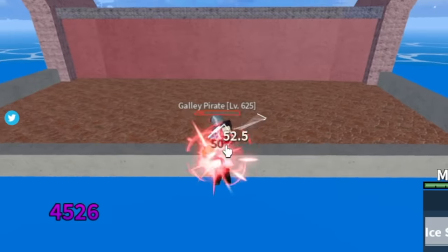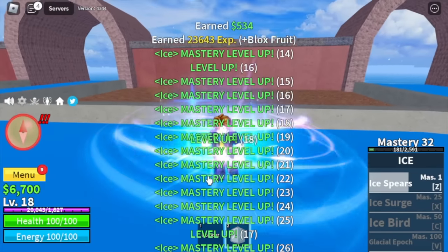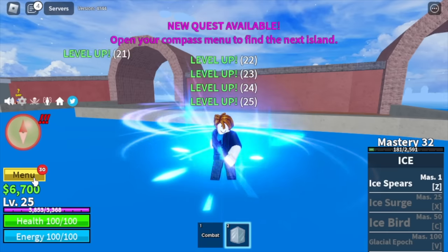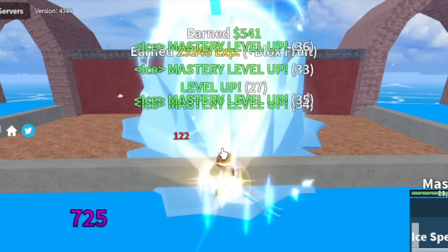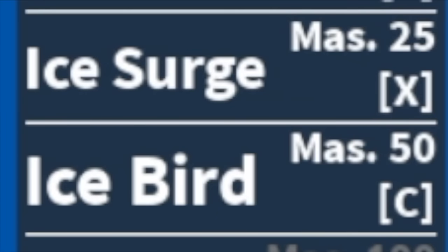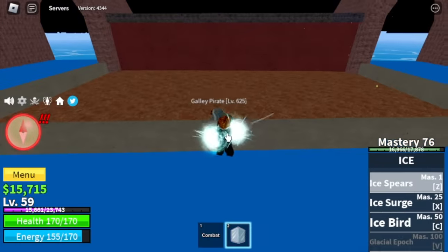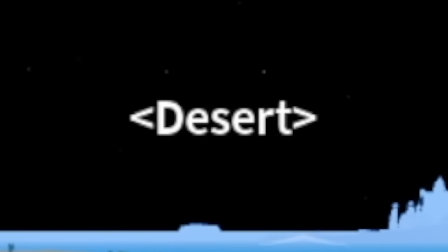We just got one kill. Check our mastery — it's 32. We will be unlocking our second skill, the Ice Surge. Not just that, we are also going to unlock our C skill, the Ice Bird. We're going to grind here until level 60. After that, the next island is the Desert.